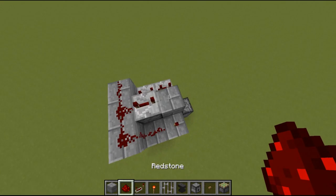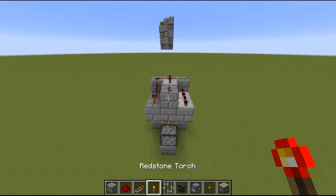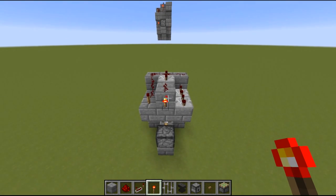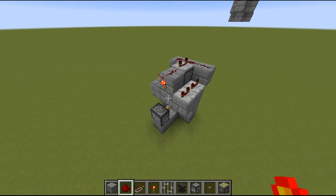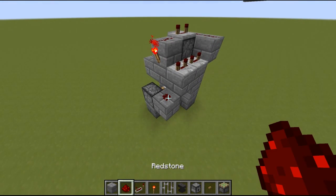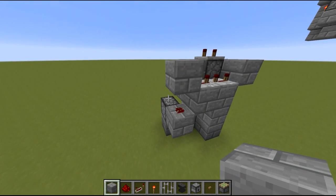So back to the first repeater, we place a redstone in front, and go to the back side here and place a redstone torch against the block we just placed the redstone on. Now to finish it off, we just need to place a block next to the piston, redstone on top of that, block on top of that, so that the repeaters can power the redstone here and then the piston.